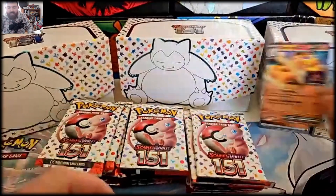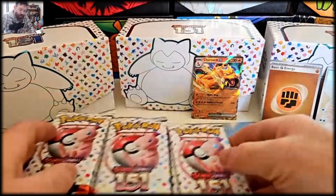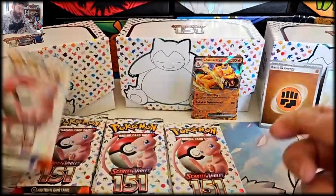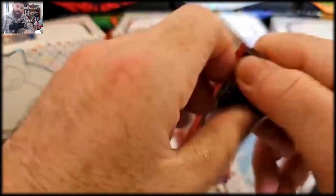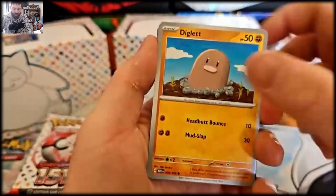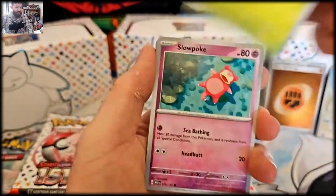Not bad at all guys — that's a sign, pulled that in the Japanese too, that was cool. I think I got the Charmander in Japanese as well which is cool. We'll soon see what else we can get — I'm hoping we can get a gold pack or at least one of the final evolution starters, that'd be good.